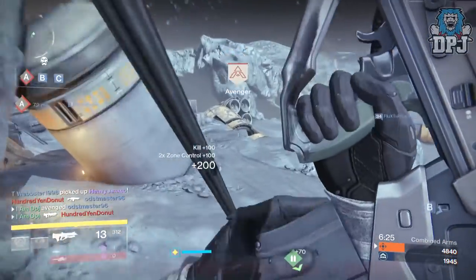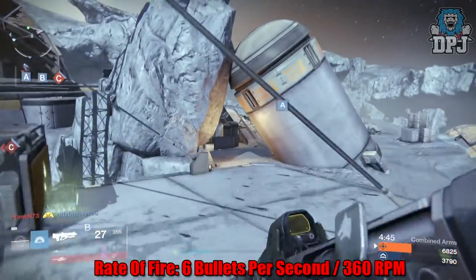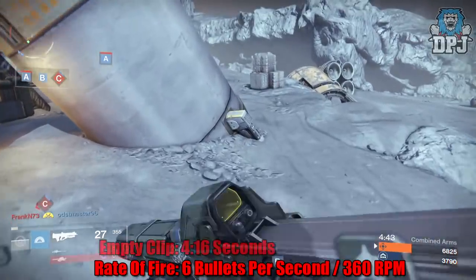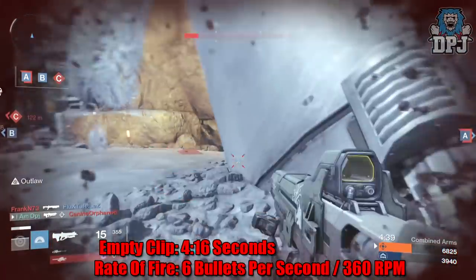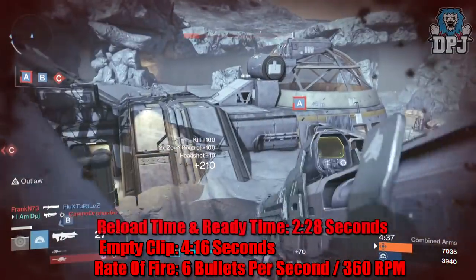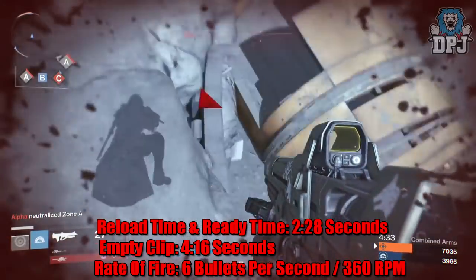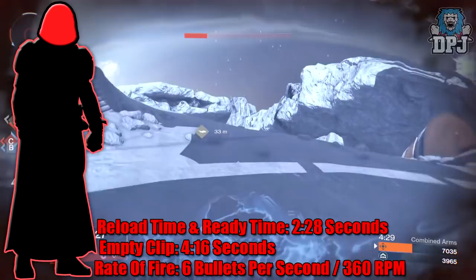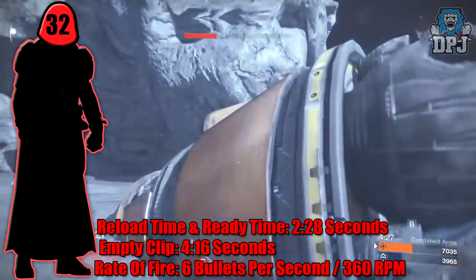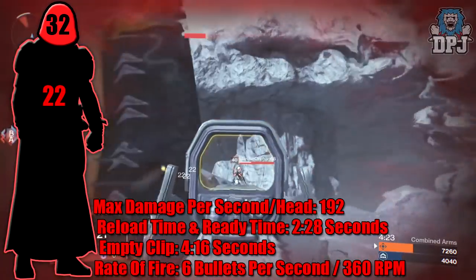This weapon shoots six bullets per second, so it fires 360 rounds per minute. Using Braced Frame, it empties its entire clip in just over four seconds. Its reload and ready time as standard is 2.28 seconds, but with the Outlaw perk its reload time more than halves. Damage this thing does is 32 to the head and 22 to the body, so damage per second to the head is 192 and to the body is 132.